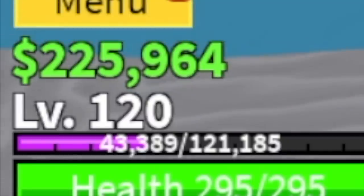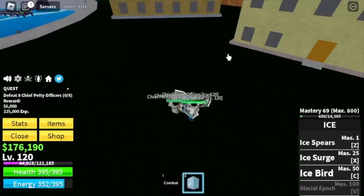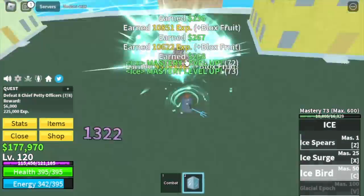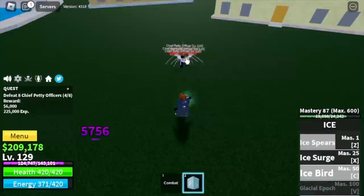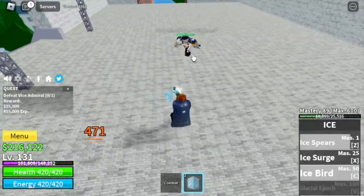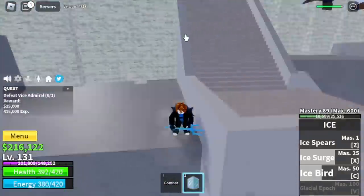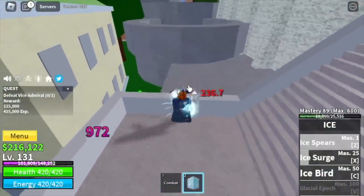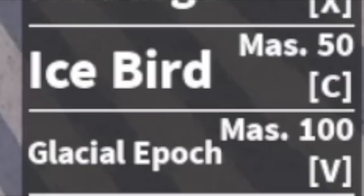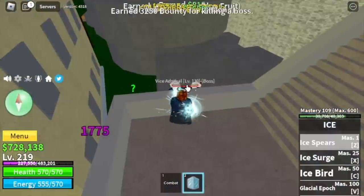Next area is the Marine Fortress. Target mob is the Chief Petty Officer. Logia is in effect at level 120, so easy grind here — all you need is additional patience. At level 130, you can start defeating the Vice Admiral. Lure the boss, damage him, and go here — you might get hit once, so jump and use your left clicks. You're gonna do server hops on this boss. We're gonna unlock our last skill, the Glacial Epoch — the final skill of this fruit while unawakened. Stats at level 220: Melee 75, Defense 75, BloxFruits 510.